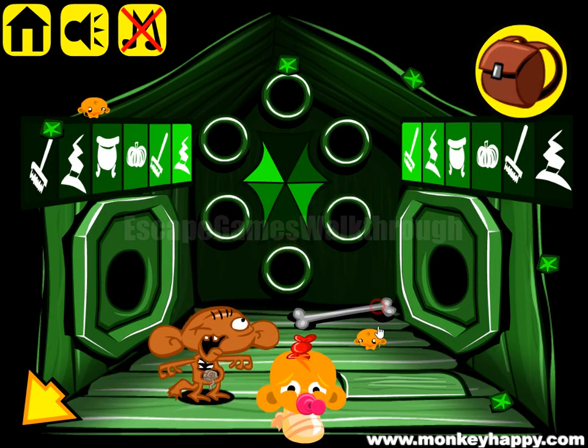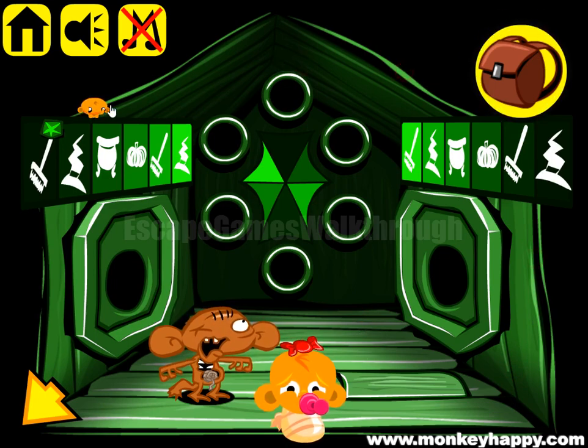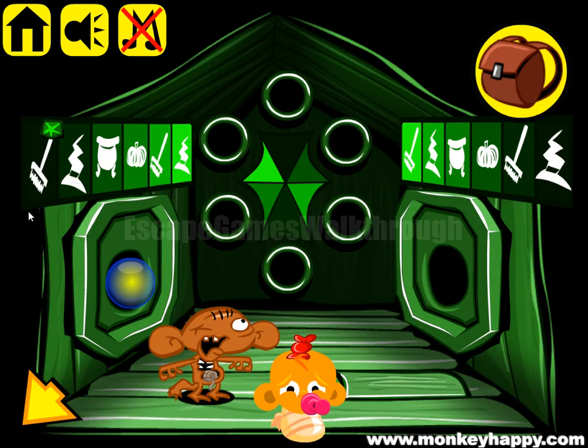So let's collect items. Here we have a crystal ball — let's put it here. And here's a hint: it's from dark to the light cells. Here are the same cells, so light is head.